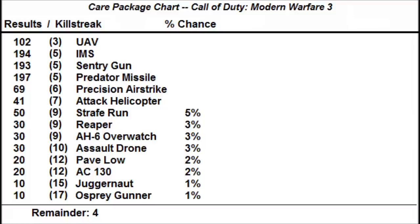I got 41 Attack Helicopters, which is 4% after rounding down. Precision Airstrikes are 69, so I'll add 1 from the remainders to make it 7% on the chart. I'm going to skip to the UAV for just a moment and come back to those next 3 in just a sec. I got 102 UAVs — chances are that's 10%, so I'll take the remaining 2 and put them down at the bottom.